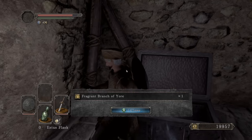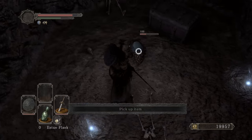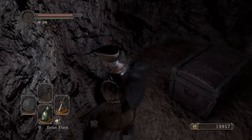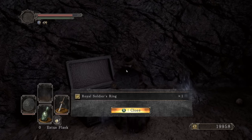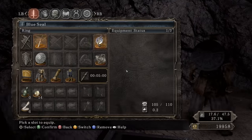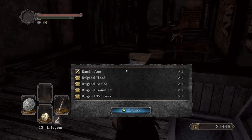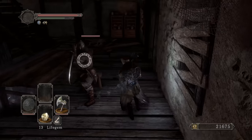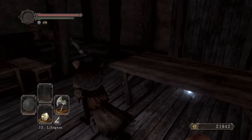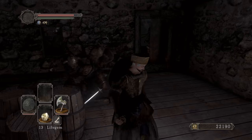I'll pick up this Fragrant Branch of Yore so I can head towards Shaded Ruins to pick up the Dragon Slayer's Crescent Axe, then kill this lizard for some Titanite Shards. The Bandit Axe requires Titanite Shards and Large Titanite Shards, however the Dragon Slayer's Crescent Axe requires Twinkling Titanite, so we'll pick those up in the DLC. The Bandit Axe is in this chest right here — pretty nice.